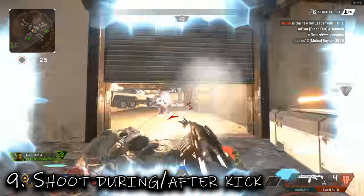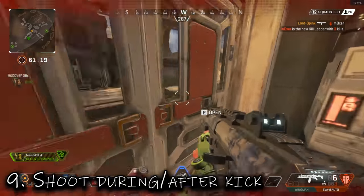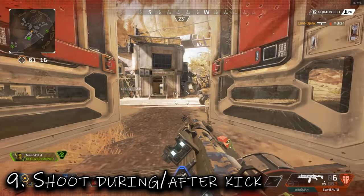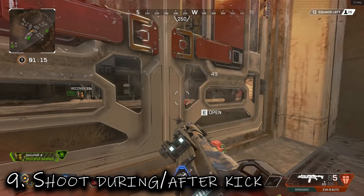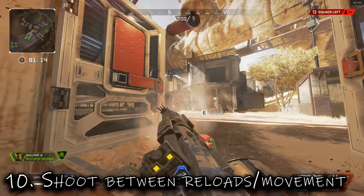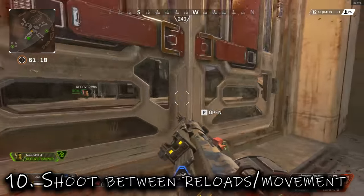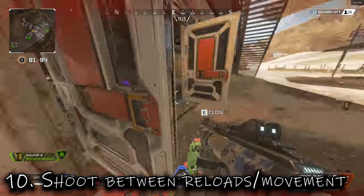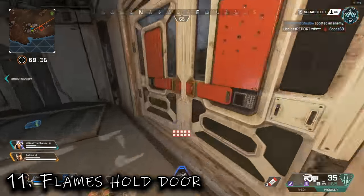Tips nine and ten: shoot during and after a door kick. This is about fighting people with doors — as they go for the kick, I open the door because in that brief moment they're exposed and don't have their weapon ready during the melee attack, so you deal damage. Tip ten: when they're reloading or making major movements, those are the moments to quickly pop open the door and get more damage in. It's these little moments that let you get cheeky shots in — here I managed to take down the whole squad without taking much damage.